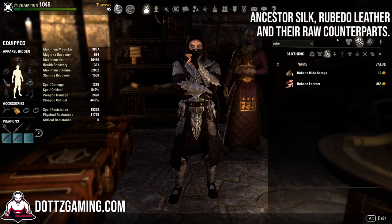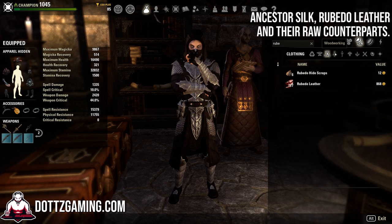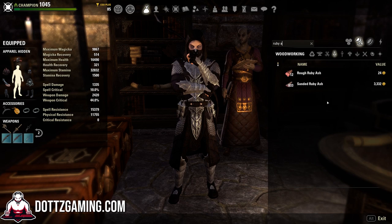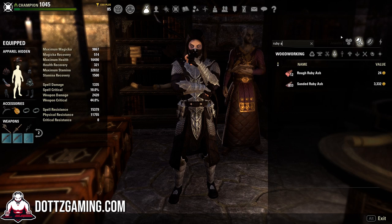For clothing, you're going to want to save your ancestor silk — that is the max level crafting material for clothing — under the exact same logic as blacksmithing. You're also going to want to save those upgrade materials: hemming, embroidery, elegant lining, and drawwax. For woodworking, same principle — save the rough ruby ash as well as ruby ash, any refined material, and in terms of upgrade materials, save pitch, turpentine, mastic, and rosin.